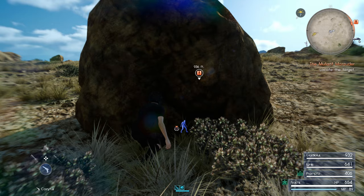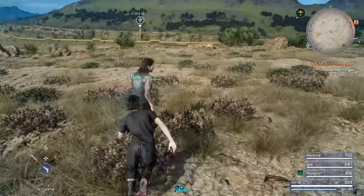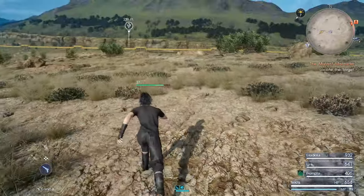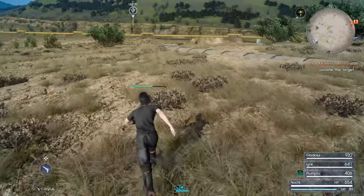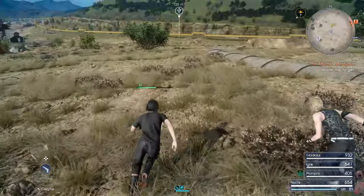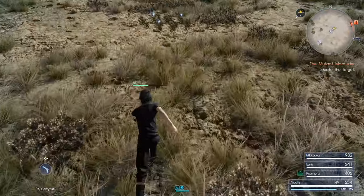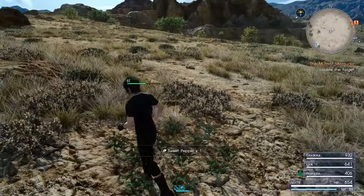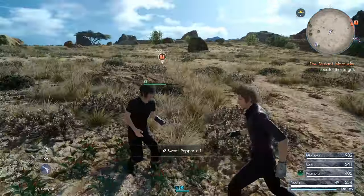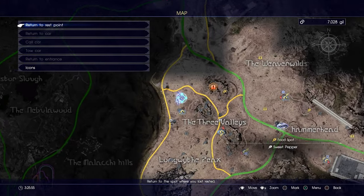It seems like the objects you can use for cover to restore your HP and MP — it seems like the more square-shaped they are, the more likely it is to be something you can use for cover. But if it's a more realistically shaped rock, then chances are, probably not.